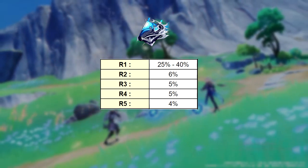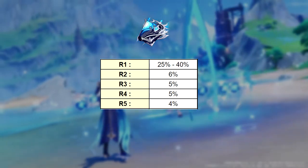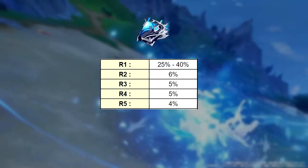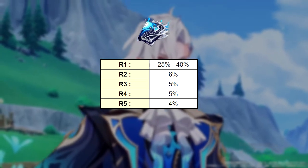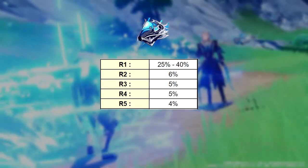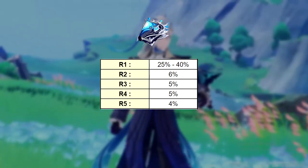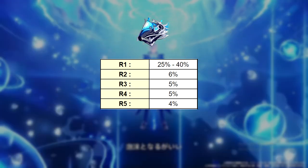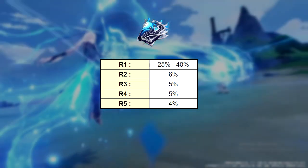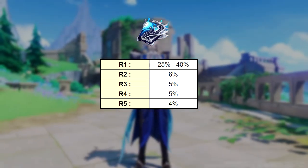For refinements on the weapon, generally speaking each refinement is going to give you around a 5% damage increase, which isn't really that much. The difference between R1 and R5 is going to be around 20%, which in my opinion is not really that great, especially considering how long the weapon banner is. So the refinements on this weapon are definitely not good. R1 is going to be pretty cool — you'll see a huge jump and a lot of consistency in energy — but beyond that, I don't think the refinements are worth it.